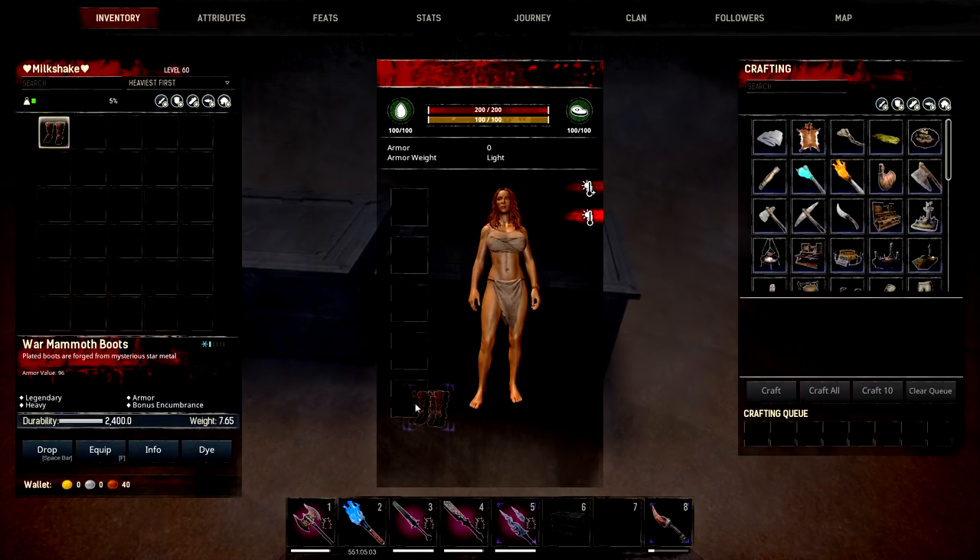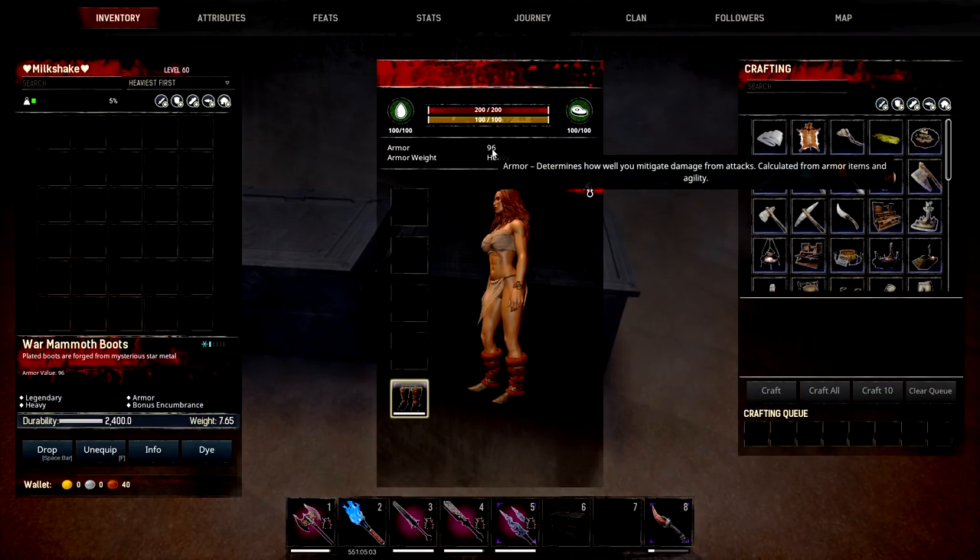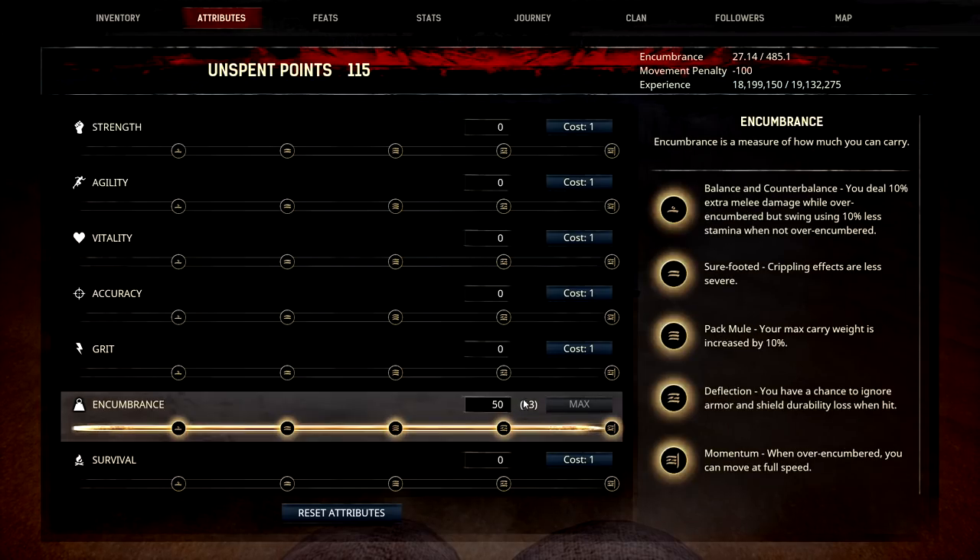Next we're moving on to the War Mammoth Boots — we put these on our feet. This gives us bonus encumbrance, one bar of cold protection, it's heavy, and its armour value is 96. It gives you a plus 3 in encumbrance, so maybe if you wanted to carry a lot of things, these would be great for that.